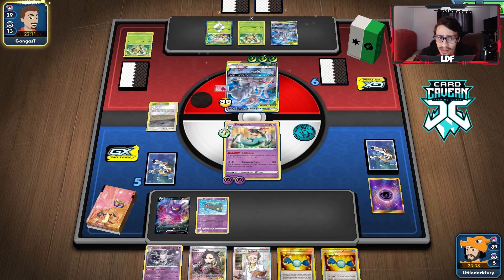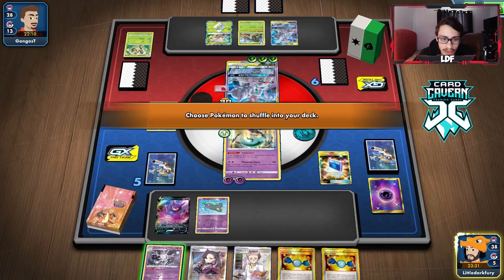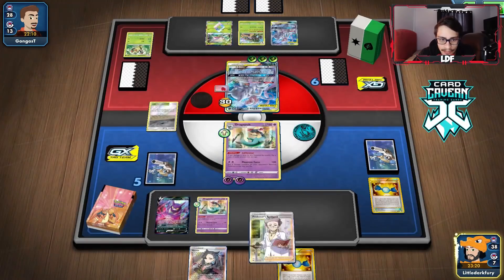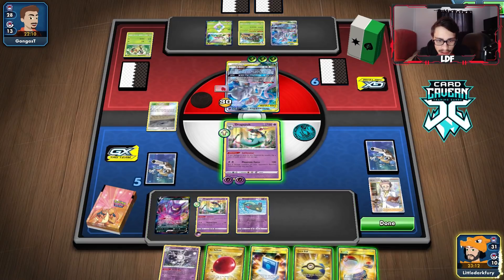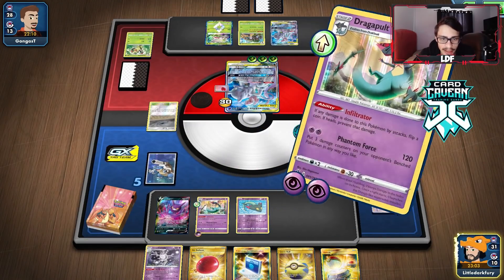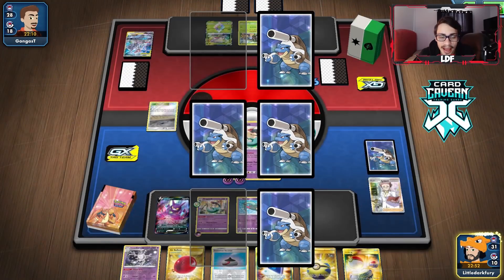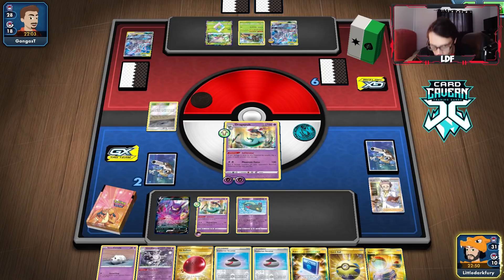That's perfect — good thing we knocked out Thwacky with the Boss play. We got another Dragapult. He super-grew something but now we can win in two turns if he doesn't heal this Mewtwo. We Research, bench another Dreepy. We Phantom Force for the knockout — my opponent shouldn't have done that. I could have Calming Hurricane but I'll take the free KO.